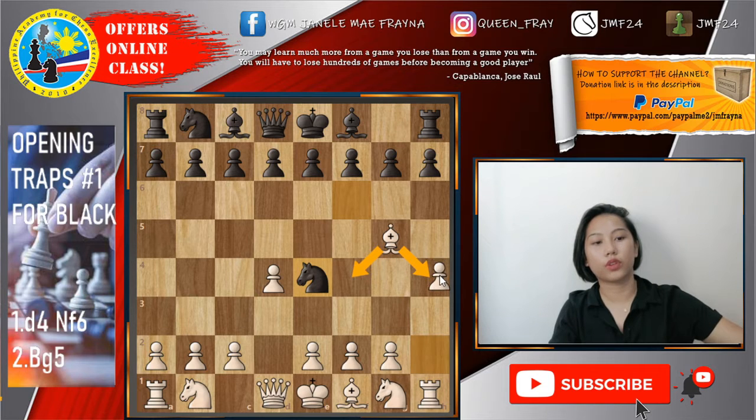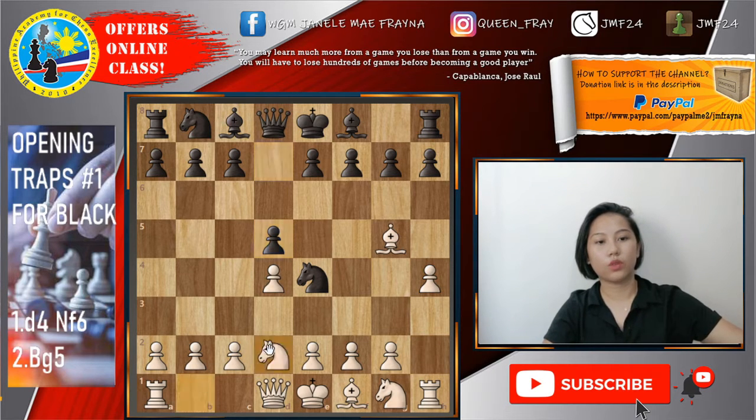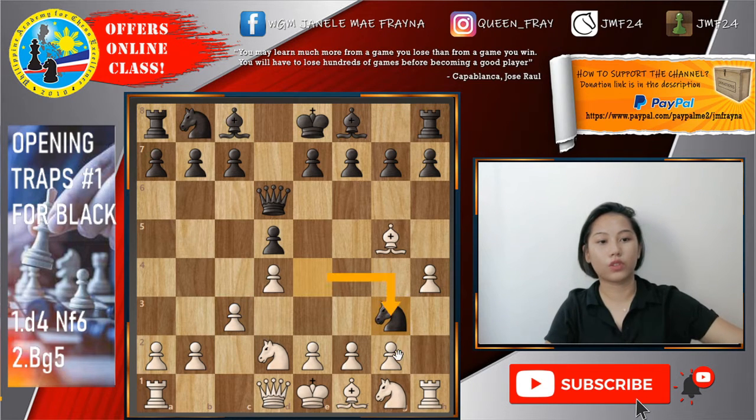Or even sometimes h4. Sa isang line papakita ko — after knight to e4, tumira yung white ng h4. And here, d5. Knight to d2, challenging the knight on e4. And here, queen to d6, with a very nasty threat. After c3, medyo careless yan. Natirahan siya ng good move, which is knight to g3, because kainin na fxg3 yan at queen g3 mate. Yan yung pinaka-idea nya.